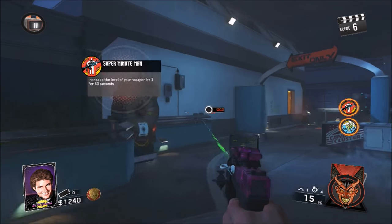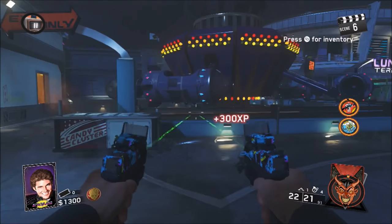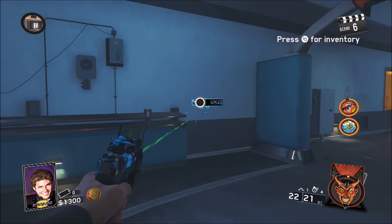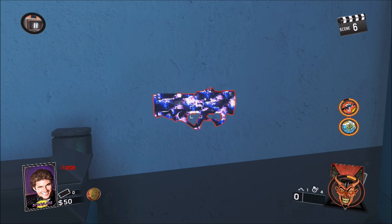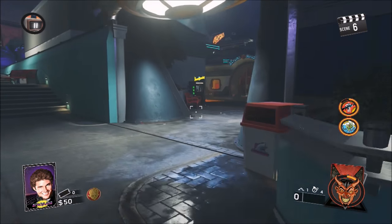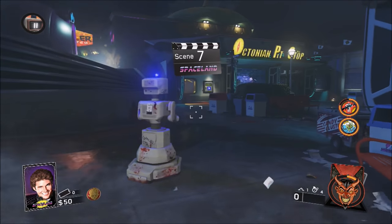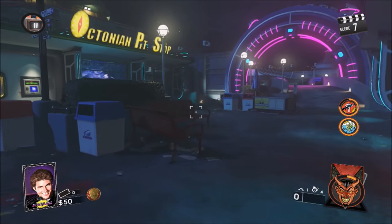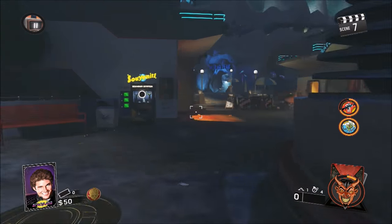Once you're ready, you're simply gonna be activating that Super Minuaman card on the weapon you want to double pack — I used the Kindle 44s. Then you're simply gonna go up to the wall weapon, hold X or square to buy it, and pull out your transponder at the same time. After that you should get a glitch screen where it shows the little symbol of the transponder and you have no weapon in your hand.